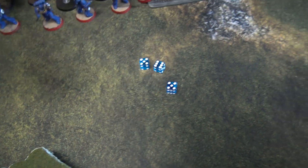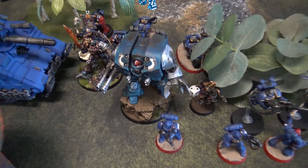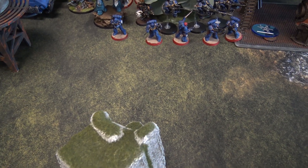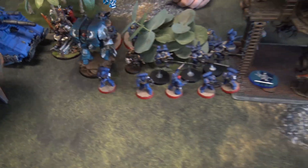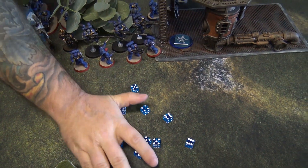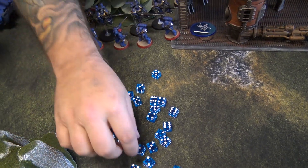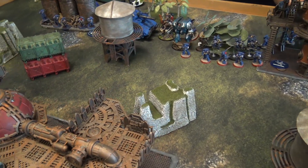Guilliman fires into the Brood Brothers — all hits, strength 6, twos to wound, all wounds. AP minus one plus cover gives five-up saves — two fail. The Leviathan Dreadnought fires into the Brood Brothers: hitting on threes since it moved, re-rolling everything because of the newly worded Guilliman ability. Twenty shots come in, wounding on twos. AP minus three — the squad is wiped. That ends the Ultramarines shooting phase; we'll come back after the Genestealer Cult movement phase.